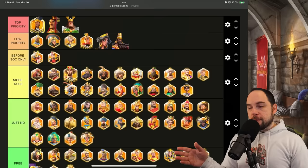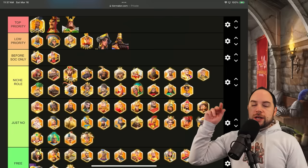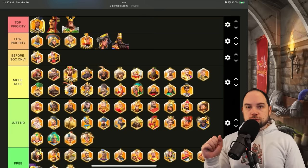The next row is 'before season of conquest only' — commanders that have value in maxing before you get to KVK season three and season four. Then there's 'niche role': if you really know what you're doing, you could go for one of these commanders. Not all of them are field-oriented, but you could if you were a specialist in a troop type or had a very specific goal.